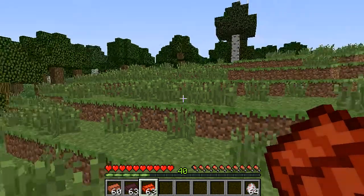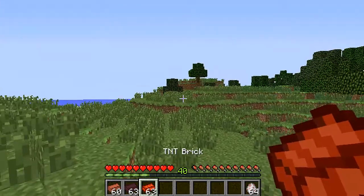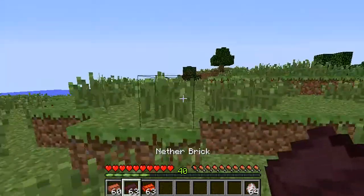Alright, what is going on guys? I'm NinjaPro and this is the Throwable Bricks mod. Now it only adds one item into the game and just sort of like things that you can do with normal items that are already in the game.